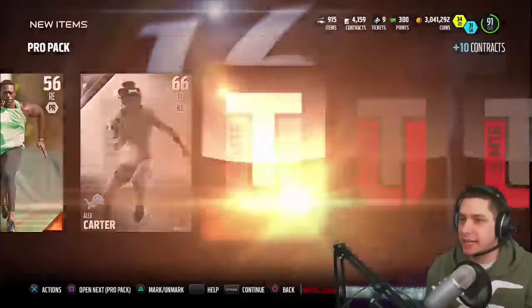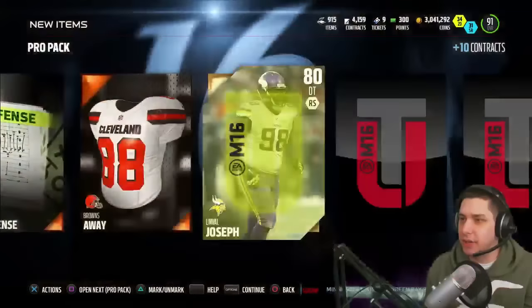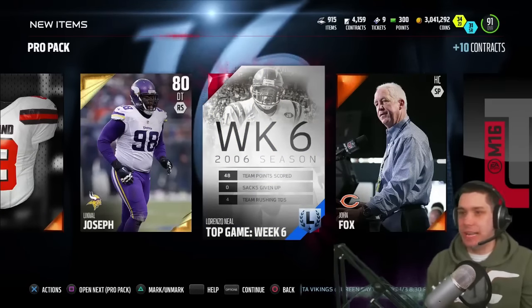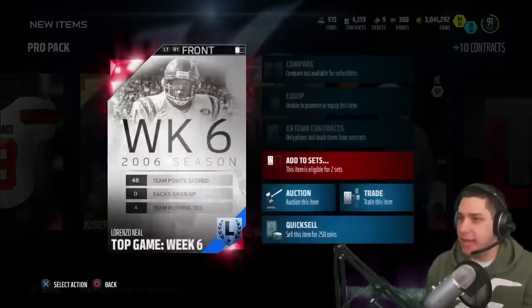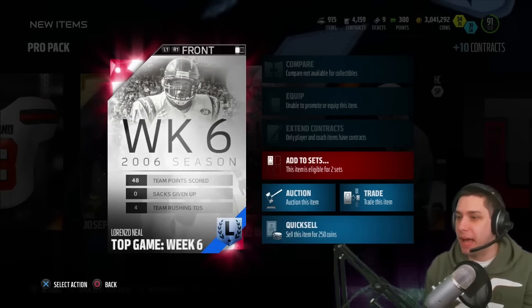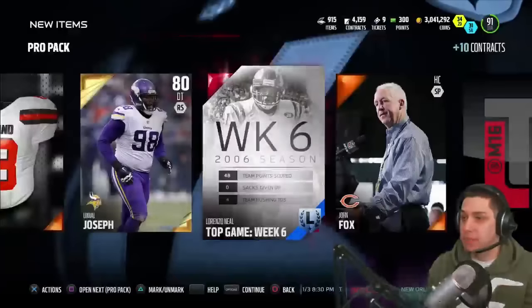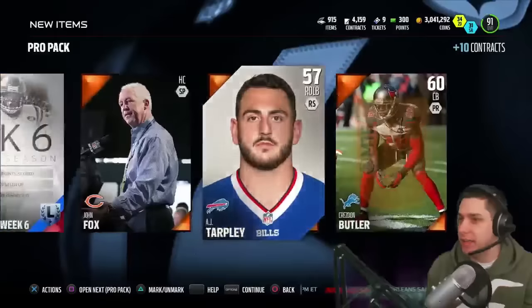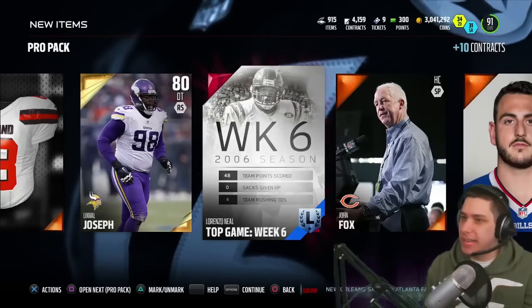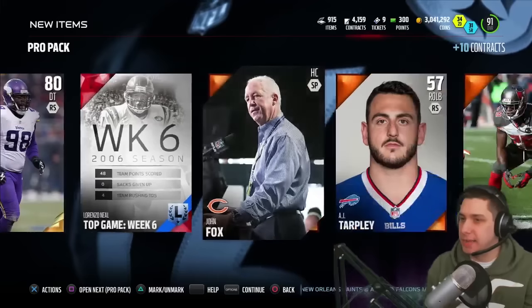That's really what we want here. And we get a Linval Joseph and there we go - we get a Lorenzo Neal legend collectible. That's random out of a pro pack. That's pretty decent. He's probably one of the cheapest ones that you could pull, but I imagine that this will actually help us pay for a couple of these packs if nothing else. So not too bad, we get that. So yeah, that Lorenzo Neal collectible - that's at least something decent.